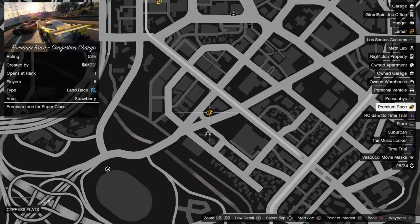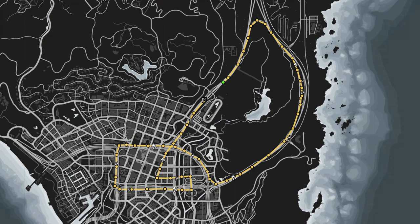The premium race this week is Congestion Charge, which is an old style point to point race in the city for the Supers class. A classic carnage-filled highway racing experience under normal circumstances, premium races here will be all about the slipstream. Stick with the Emerus, Krieger, or maybe even the Divestate here.